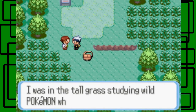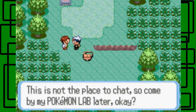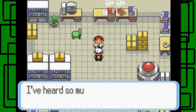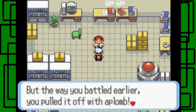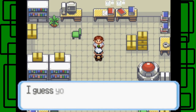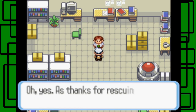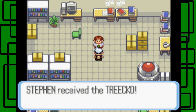We get some experience points — 15 to be exact, awesome. "I was in the tall grass studying Pokemon when I was jumped. You saved me, thanks a lot!" Oh hi, you're Steven. "This is not the place to chat, come by my lab." And we're magic at the lab, awesome. So Steven — "I've heard so much about you from your father. I've heard you don't have your own Pokemon yet, but the way you battled earlier, you pulled it off. I guess you have your father's blood in your veins after all. As thanks, I'd like you to have the Pokemon you used earlier." We get the Treecko, nice!